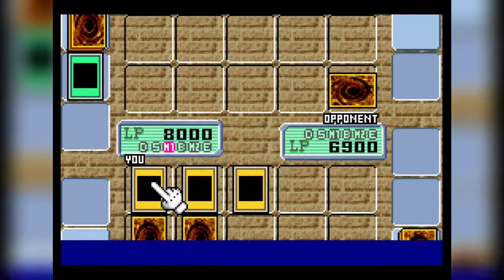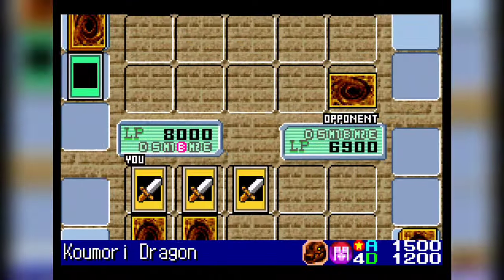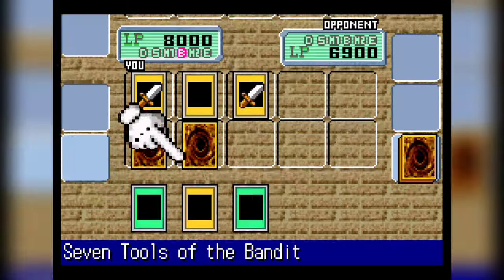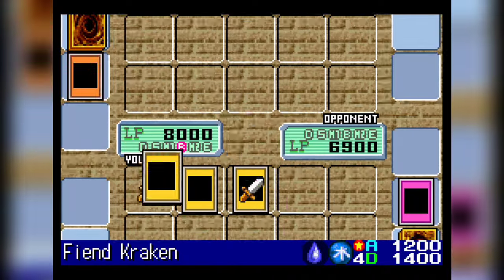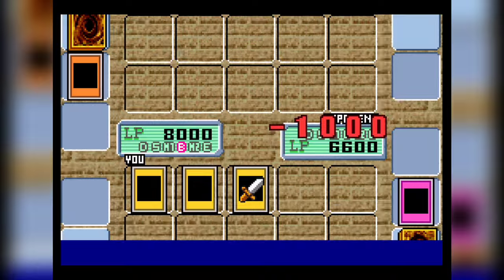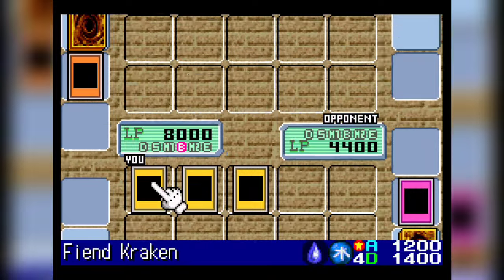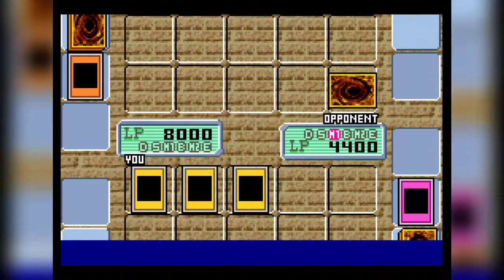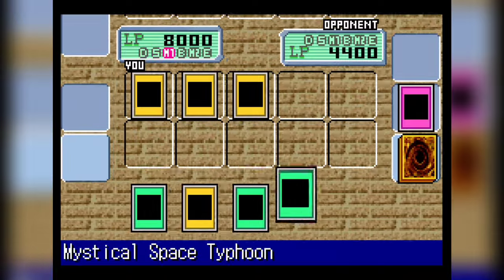There's nothing really great that we can grab with that Monster Reborn, so we'll just start punching in again. Based on the time right now we've got just over 9 minutes. I forgot about that one — it's such an odd card. It's so out of left field to have that weird flip effect monster in Tristan's deck. But that's what we get for over-committing. We've now done the two duels against Tristan. I've got no worries that we'll win this one.